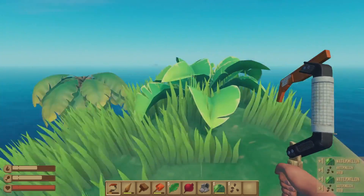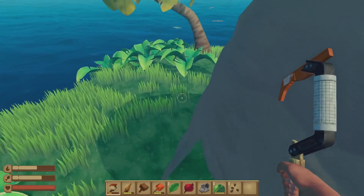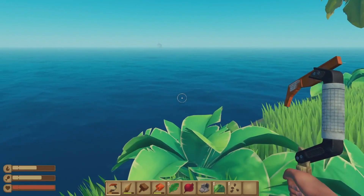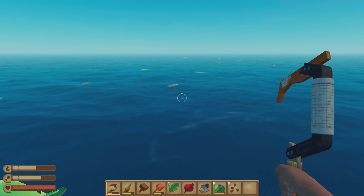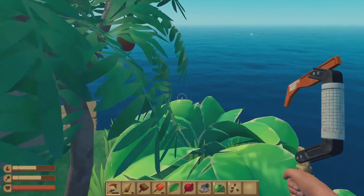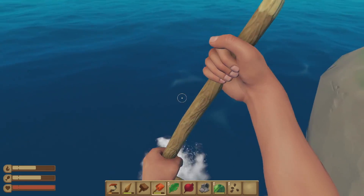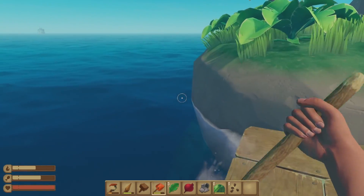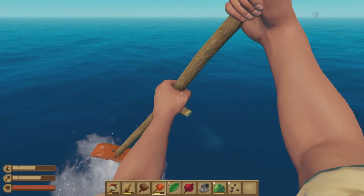We got a couple of watermelons — that's good. I think that's all we're going to be able to get from this island right now. Watermelon gives you hunger and thirst. Usually you can build an anchor and anchor your raft, but not all islands are going to be as easy as this in terms of putting your raft up against it. If it does happen to break free, you're screwed — you're stranded on the island and that's pretty much game over.